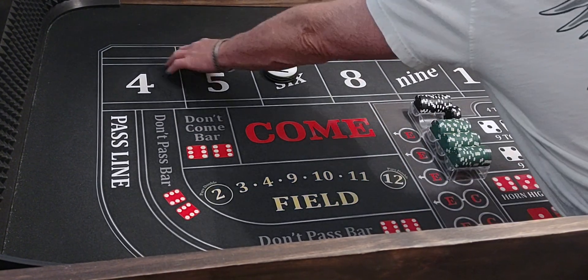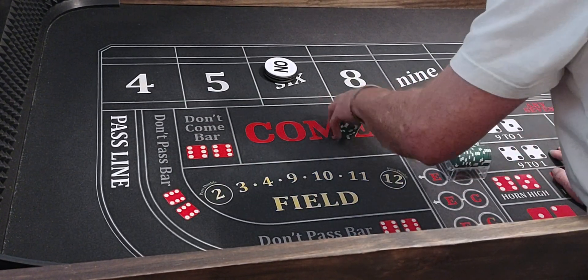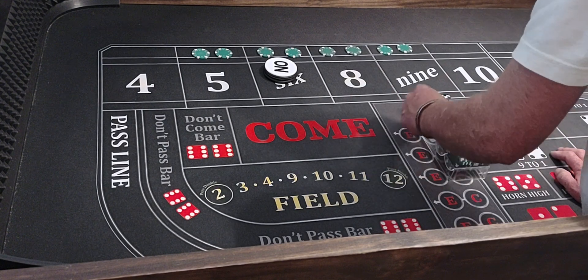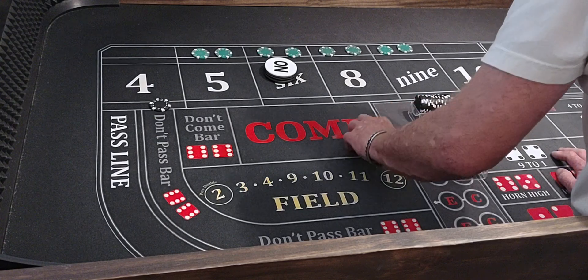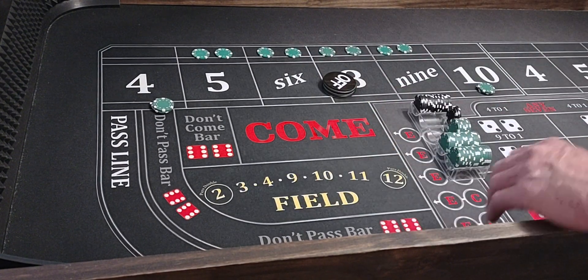I'm gonna use this lay bet box up here as my hop bet. Here's how we're gonna start out: we'll start hopping the inside easies for $25 each and we're gonna bet $150 on the 4 and 10. But we're on the come out.